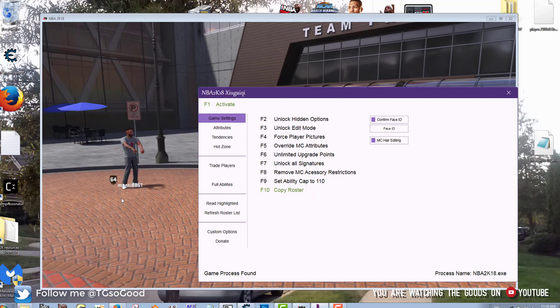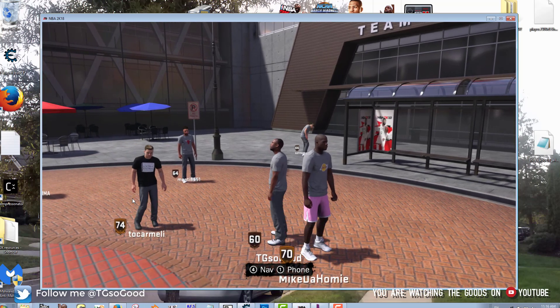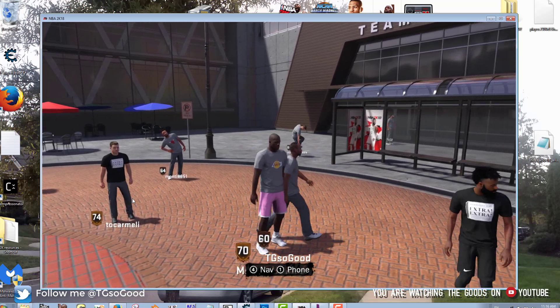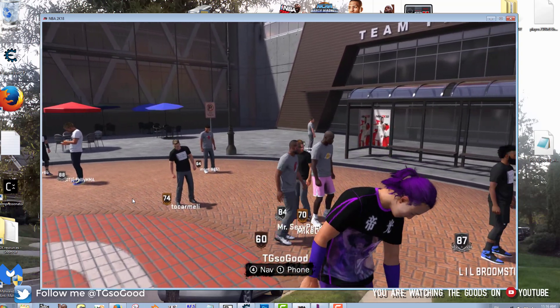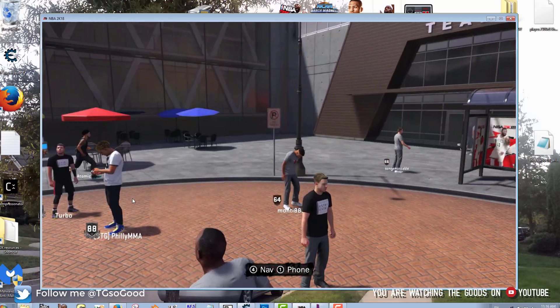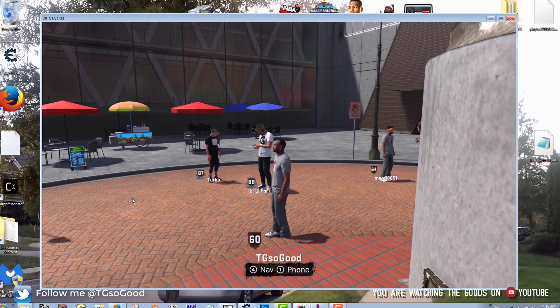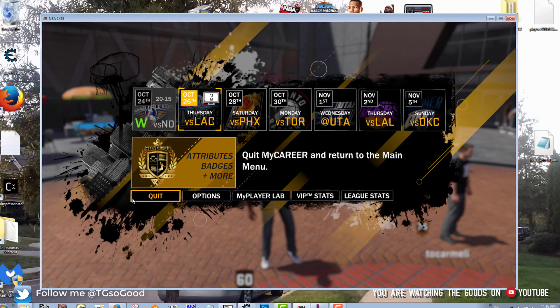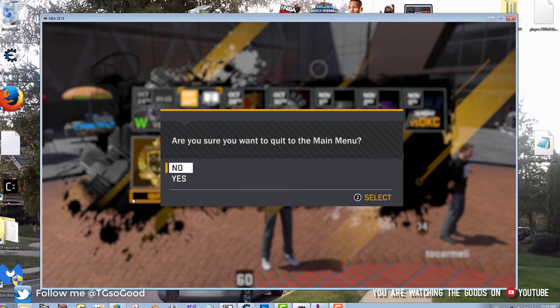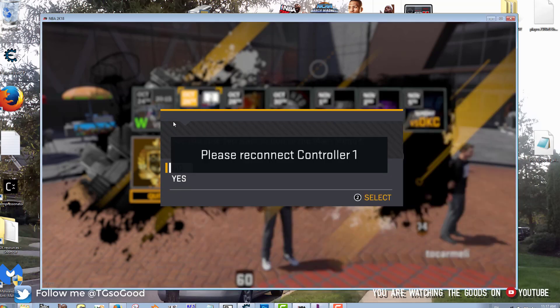Right now we're copying my MyCareer roster. I don't really play MyCareer but I started one just to mess around. As you can see on PC, somebody's already playing as Shaq — pretty funny. Anyway, we've copied the roster so we can back out of MyCareer. Double-check that the trainer is still green — as long as it's green, the roster is copied.